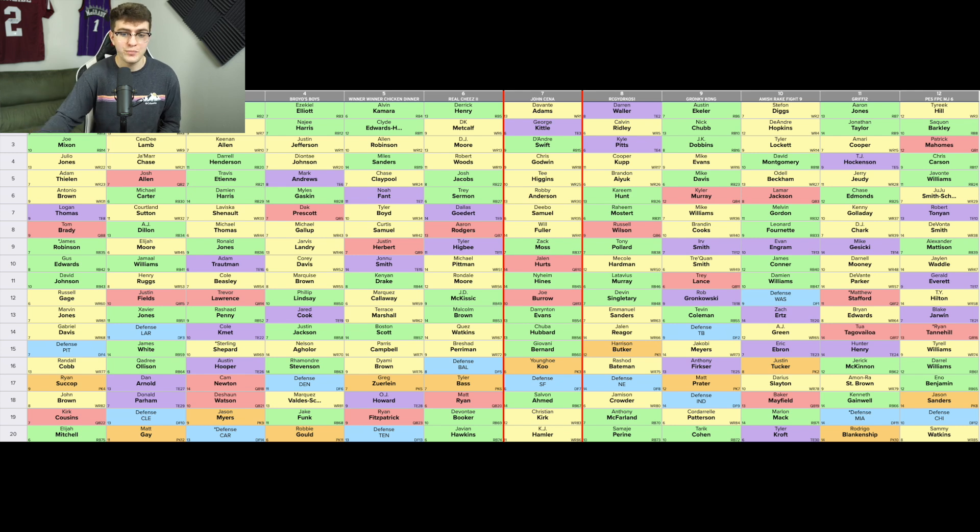We go Nyheim Hines, Darrington Evans, Chuba Hubbard, Giovani Bernard. Moss gives us ambiguity in the backfield, Hines is a PPR monster, Evans and Hubbard are clear handcuffs, Bernard is another PPR guy. Salvon Ahmed is an ambiguous backfield guy who could wrestle into a timeshare over Miles Gaskin — drafted in round 18, not the projected outcome, but within his range of outcomes. This team puts all pressure on DeAndre Swift, but it's a clean way to go about anchor RB.